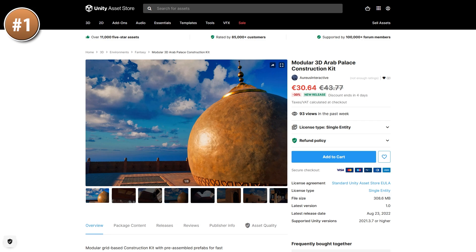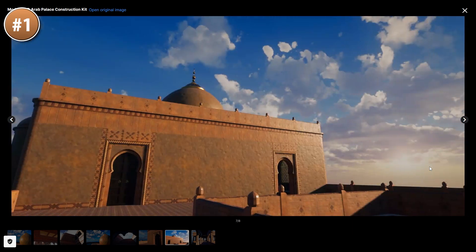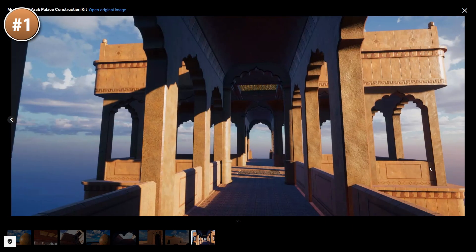And for something quite unique, here is a modular era palace. This one could be excellent if you're making some kind of game set in the Middle East — so perhaps something just like the next Assassin's Creed.